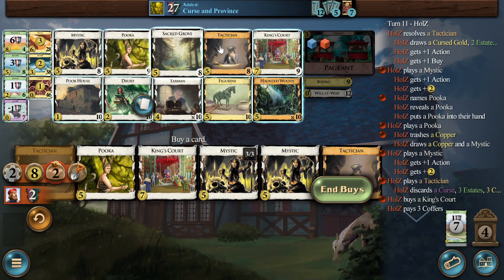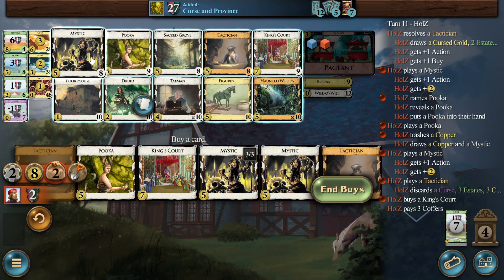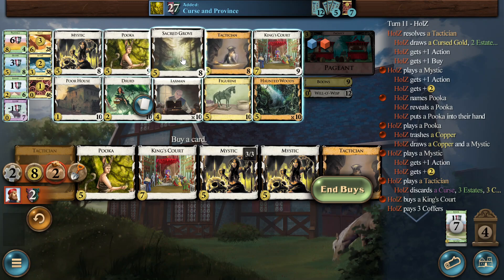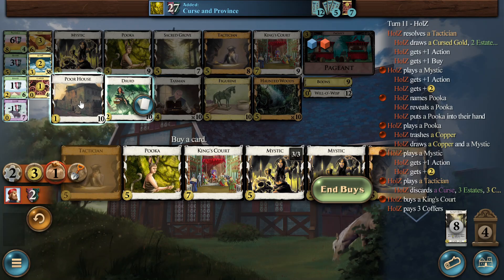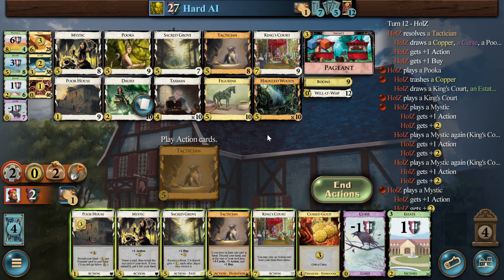We might still be winning, but it's not effective even though it feels great to play it like this. Now I think it's King's Court and Poor House because we are really starting to get thin. We need a Growth soon. We have actions left because we King's Courted the Mystic. So we do Growth and Poor House — there's no way around Poor House, I think. We have to play the King's Court on the Mystic, but we play the Poor House first.